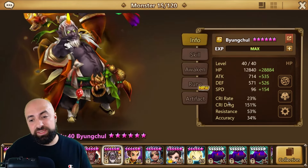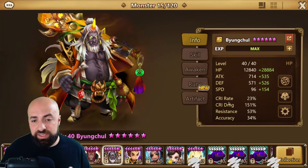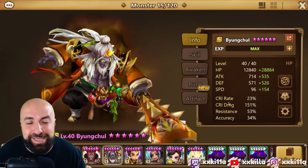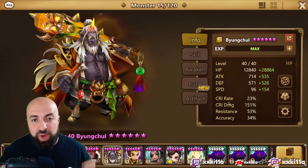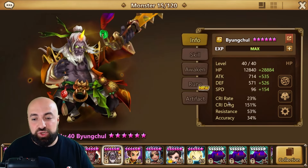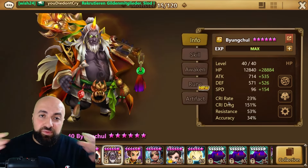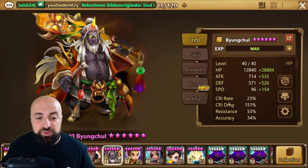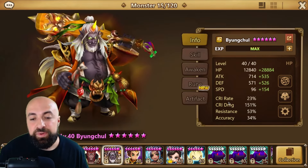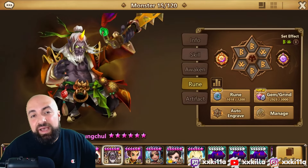You don't need much attack because he scales off max HP. HP is your number one priority, then speed, then defense, then crit damage. You don't need crit rate, and you don't need resistance. You do need some accuracy if you want the AoE strip on skill two to land, but yeah, because you can't one-shot him you can run him off will.